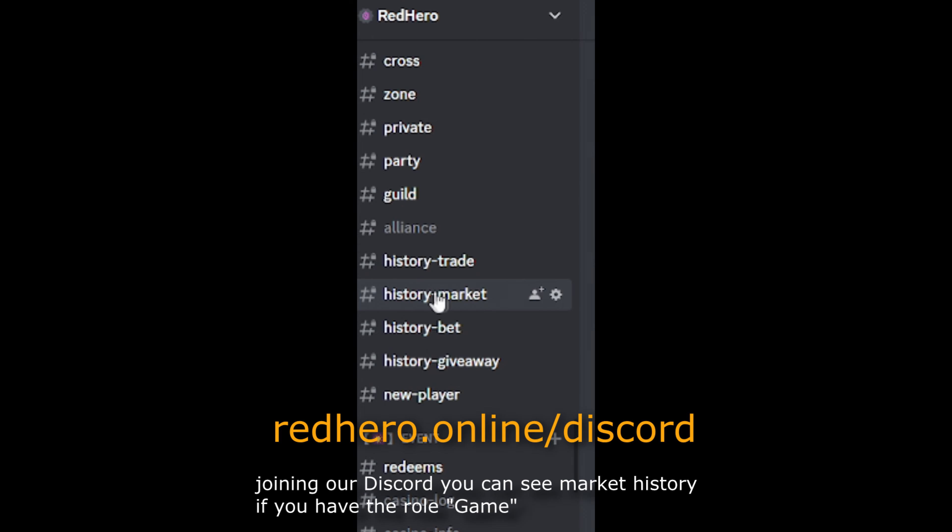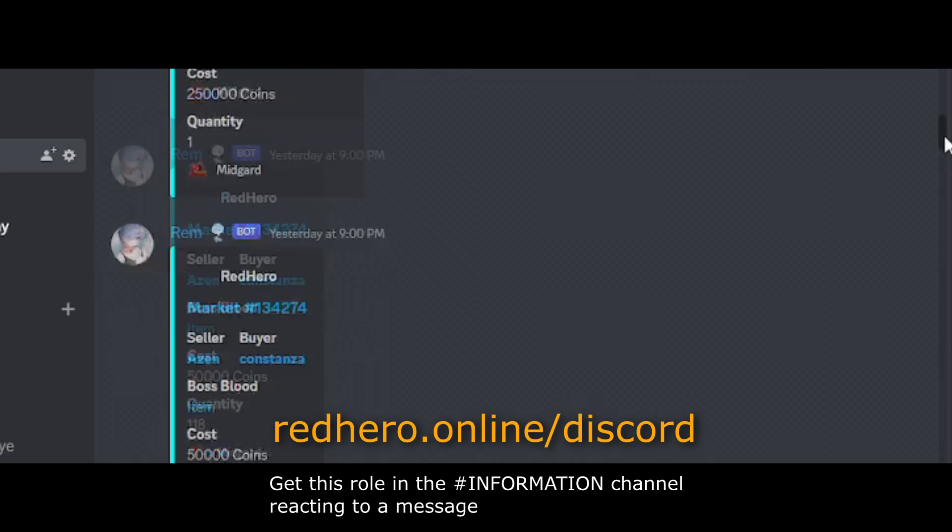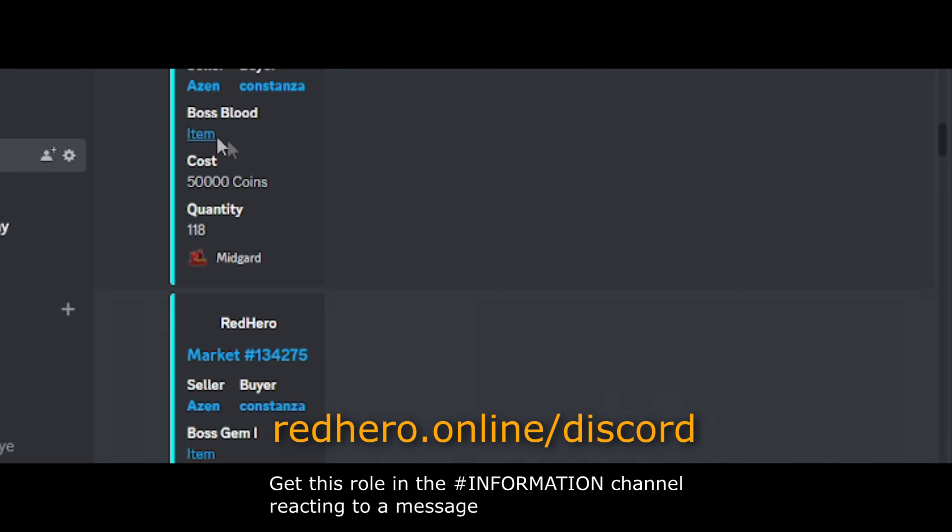By joining the Discord, you can see the history of the market if you have the game role. Just get this role in the hash information channel by reacting to a message.